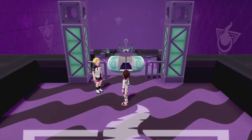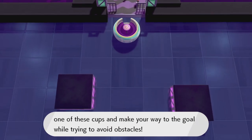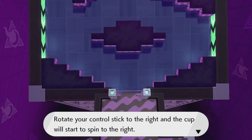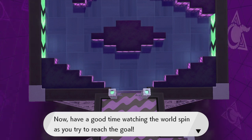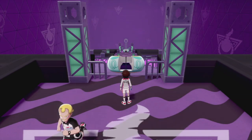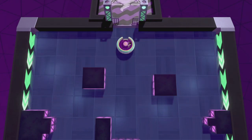Oh look, it's Dan! 'Allow me to explain the gym mission for Stow-on-Side Gym. To complete the mission you'll need to ride in one of these cups and make your way to the goal while avoiding obstacles. Rotate your control stick to the right and the cup will start to spin to the right - rotate it left to make it spin left. If you hit a wall, rotate the stick as quickly as you can to get yourself out of trouble.' Thanks Dan! Let's climb into this teacup and start.